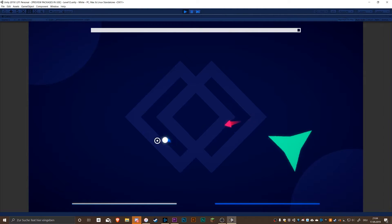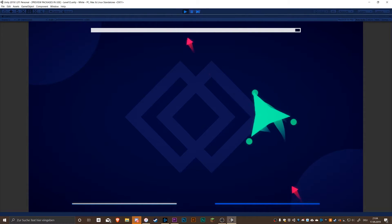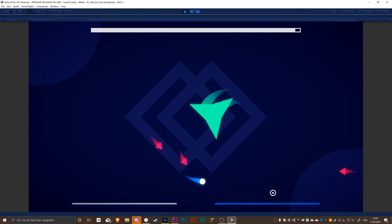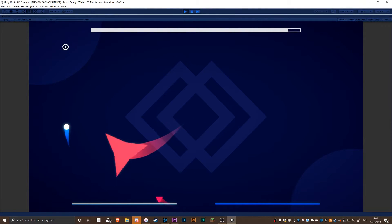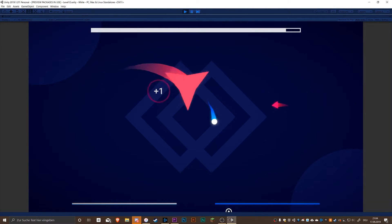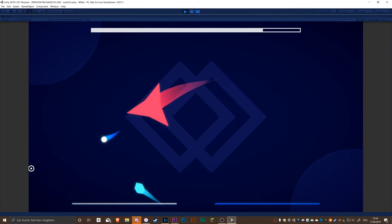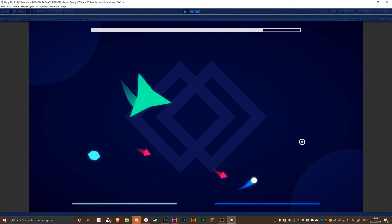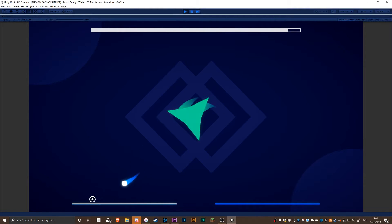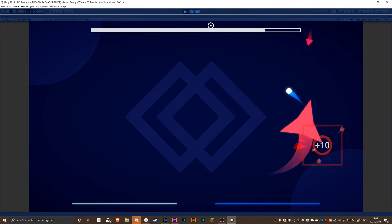The next thing I added was a rage ability for the boss for the second stage. I wanted another phase where the boss becomes red and speeds up like crazy. He stays in the rage phase for 8 seconds and then becomes normal. So now the boss is harder to defeat, and it's very interesting when he goes into the rage phase.